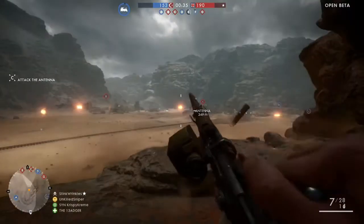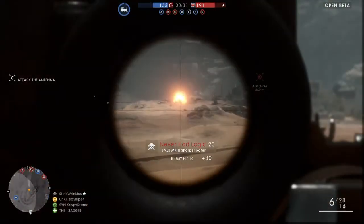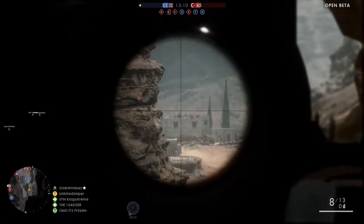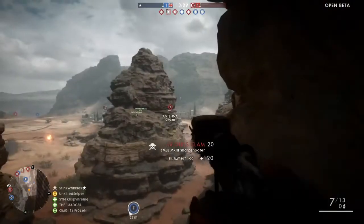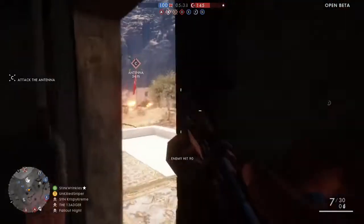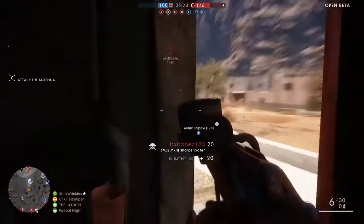That was a hell of a kill. So when you're sniping far range, try to line it up. The bullet will drop, so leave about a half inch above the target, as you can see. And you'll be able to get your shots every time. Make sure you line it up, follow your target, lead the target, and you'll be able to get that kill.